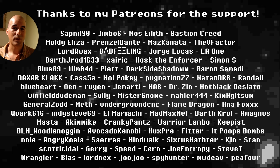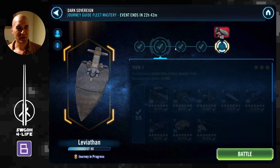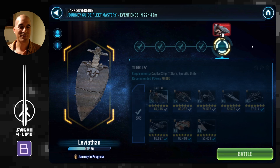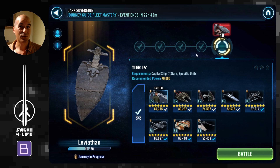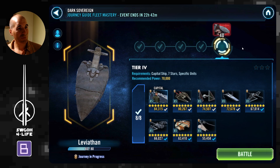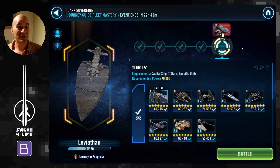Hello, my fellow holotable heroes and welcome to another journey guide video. In this one I'll be playing through tier 4 of the Leviathan event trying to get it unlocked. I will not cover the first three tiers because they were very easy and straightforward. You play through those first three tiers thinking the difficulty won't be like the Profundity or Grand Inquisitor event, and then suddenly you hit a wall at tier 4.